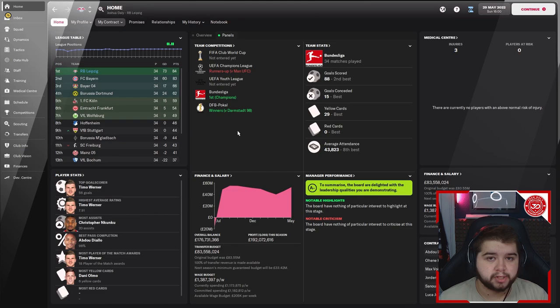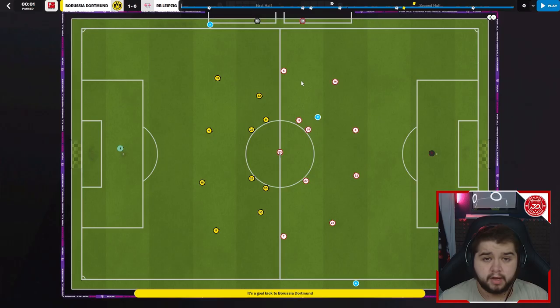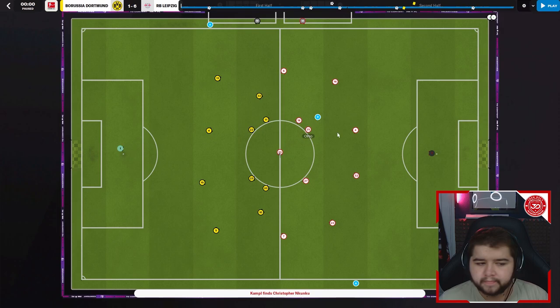Now I'll pick out a game from the Leipzig save and do some in-game 2D analysis to break down how the system works. There's no better game than the 6-1 win over Borussia Dortmund — it shows how we perform against the top side in the division. The lineup has four at the back, two slightly deeper midfielders, then Werner on the left, Nkunku centralised, Campbell on the right, and Andre Silva up top. Set pieces are very good in this system.